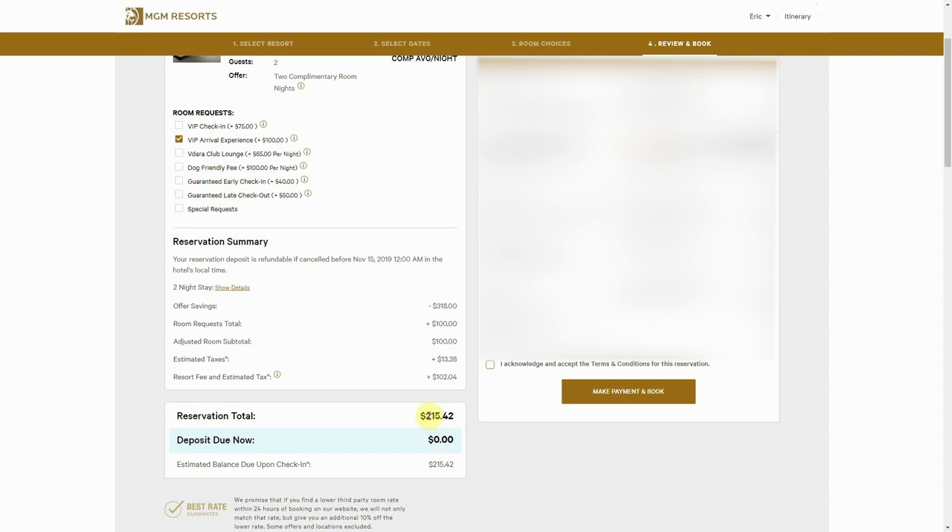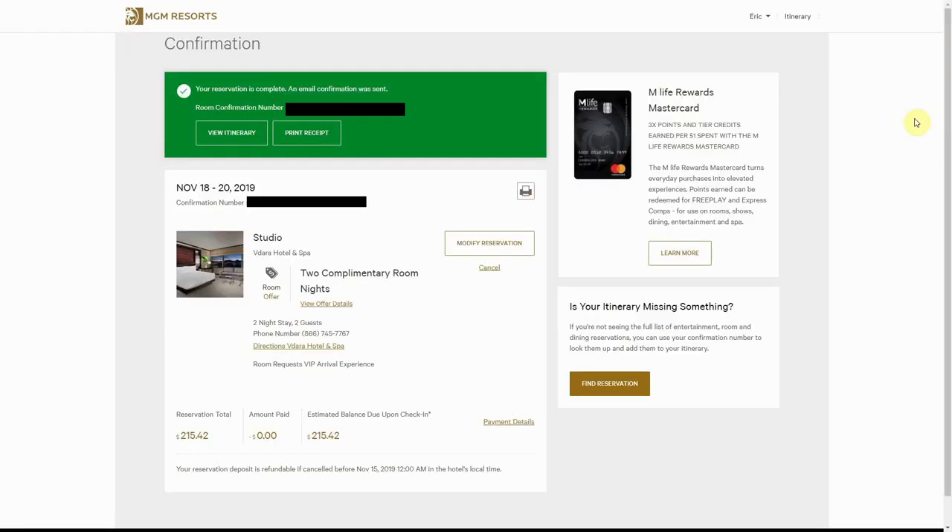Everything will be charged at the hotel when I show up, so even if I have to cancel the trip it doesn't look like anything is coming out of my pocket — really digging that. And it looks like we are official: we've got our room confirmation number as well as our official confirmation number.